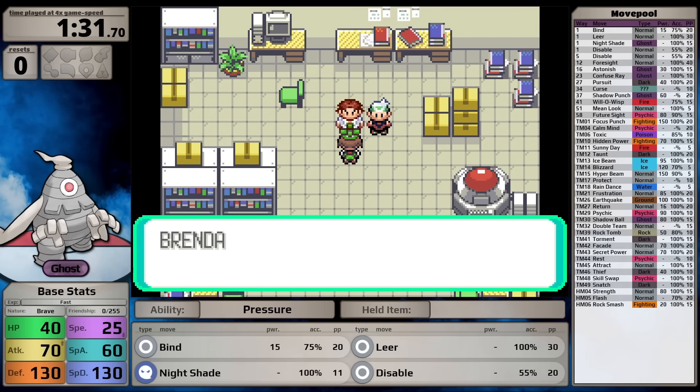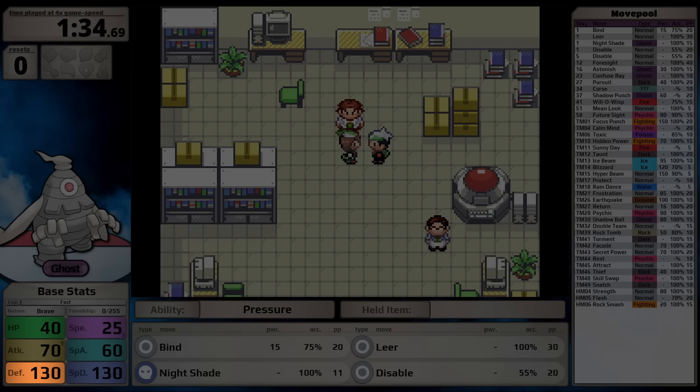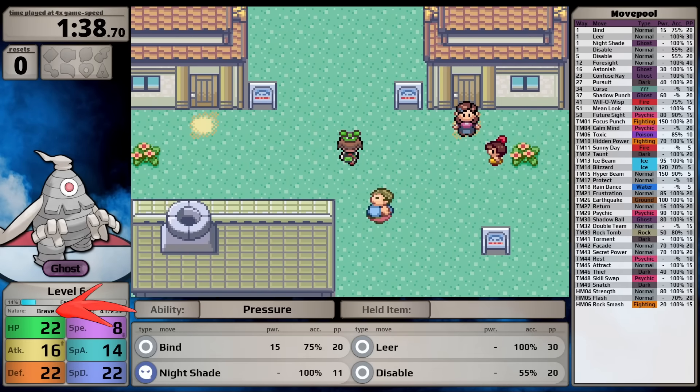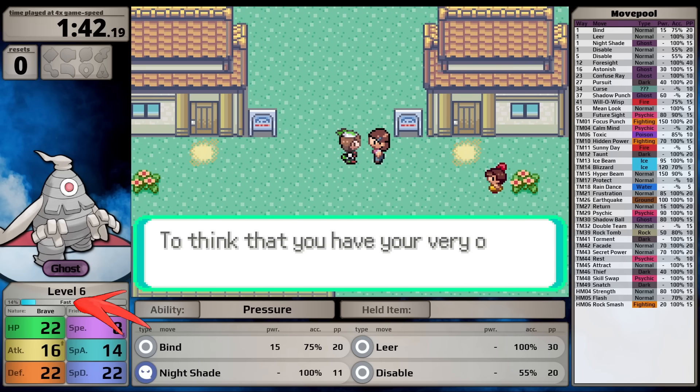I grew up playing Ruby and always thought Shuppet was the superior ghost because it was cuter, whereas my friend played Sapphire and felt Duskull was better. Unfortunately we were never able to trade with each other, so we just had to admire the other ghost from afar. I actually didn't know these Pokemon weren't version exclusives until I started making this video.